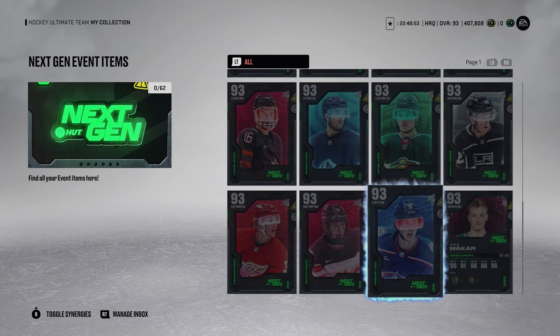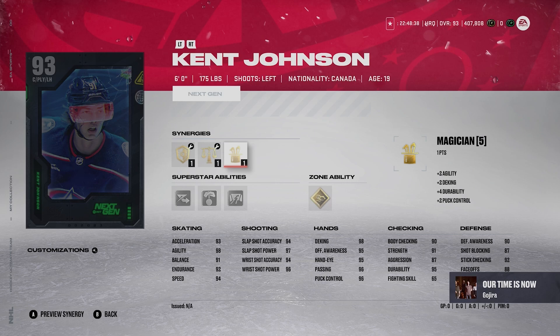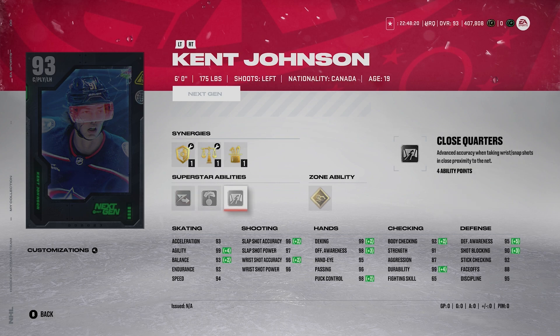Number 9 is going to be Kent Johnson. This card is just kind of fine — it's not bad, it's not great. He's 6'1", 175 pounds. Synergies: Thief, Protector, Distributor, Well-Rounded, and Magician. He has Gold Skilled Opera, which could be a little fun. 93 Accel, 94 Speed, and his shot is pretty good: 96, 97, 96, 96. He also has Silver Elite Edges, Puck on a String, and Silver Close Cores. His faceoffs got boosted up from last week to 88. I'd consider him mainly just for fun.